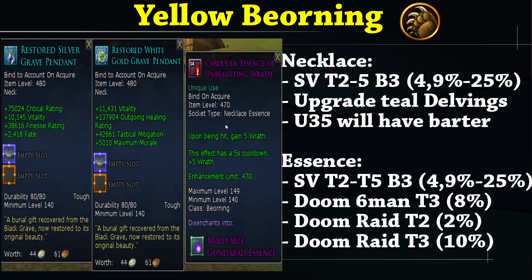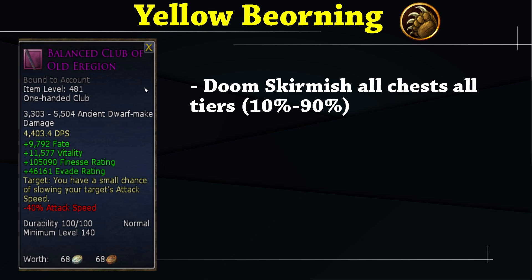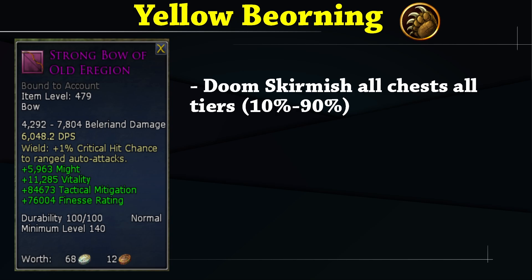For the Yellow Beorning necklace, go for one of the new necklaces — either the crit one or the outgoing healing one. The recommended class essence gives you Wrath upon being hit. The necklace drops from SV and you upgrade it to teal through Delvings; Update 35 will have a barter for the purple necklace. For the pocket, the best options are the Lash or the Bell from Thrang; otherwise use the Hidden Horde Might/Outgoing Healing pocket item. The best offhand is the Balanced Club of Old Eregion from the Doom Skirmish, and the Strong Bow of Old Eregion also drops from Doom and has great stats for Yellow Beorning.